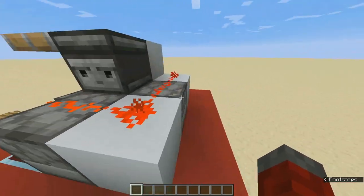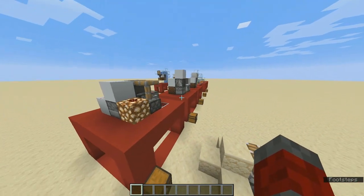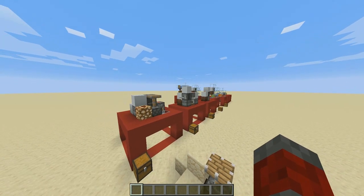When we plant the seed we need it to grow fast, that's why we have these dispensers which have bones inside. In case you don't know, bones can make plants and saplings grow fast, which is why bone meal is a very useful item in terms of farming.